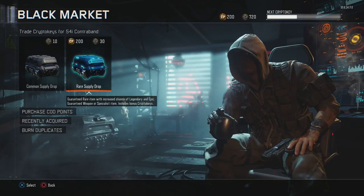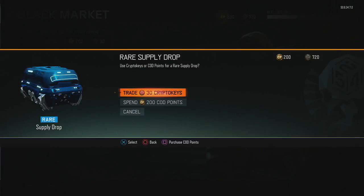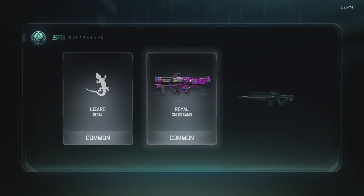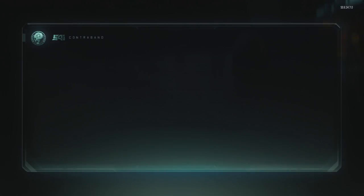I'm gonna open up all rares — I might even throw in some commons, I don't know. I'm gonna go rare supply drop. I've not been on BO3 since before the new DLC came out, so if we get something good — alright, bang, there we go. We get one of the four rare items you can get. Not bad, not bad.